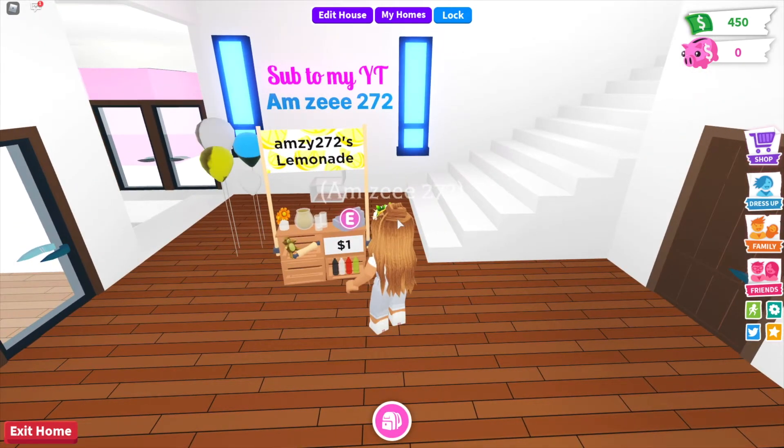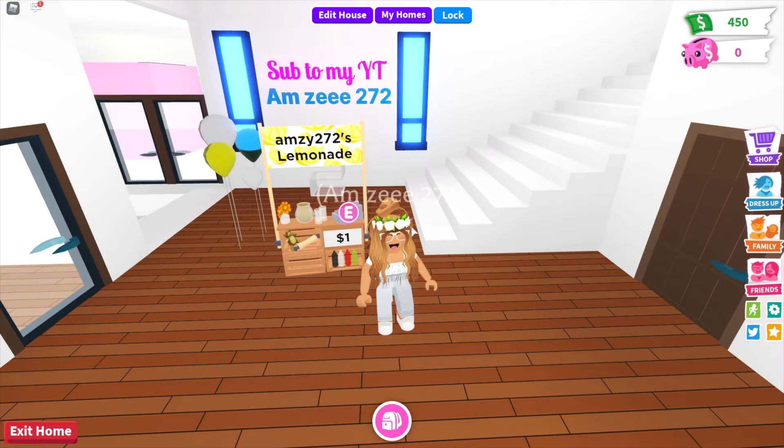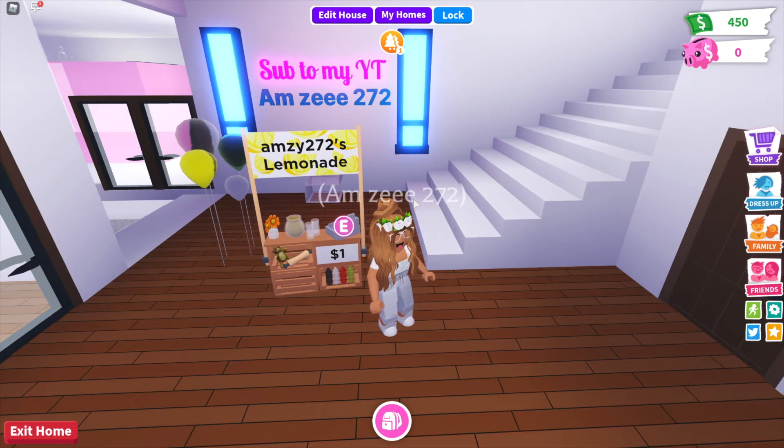If you had your own lemonade stand in real life you'd be able to make your own glasses of lemonade for free. So I think there should be a button that allows you to click 'take' and then you can take like three lemonades at a time, just like if you were to buy from someone else's stand. At the moment I just buy off other people's lemonade or hot dog stands even though I own my own.